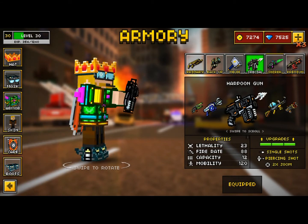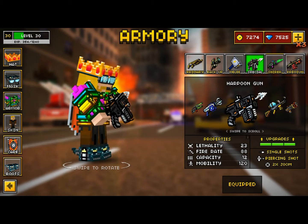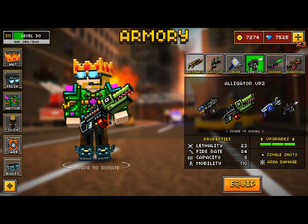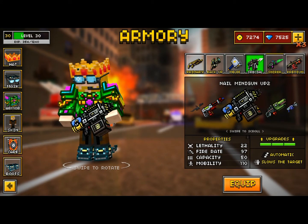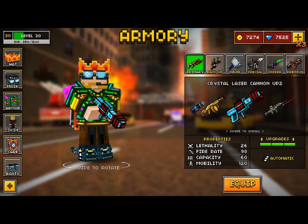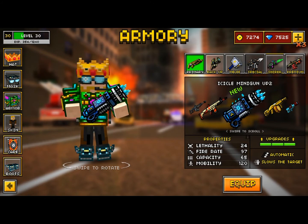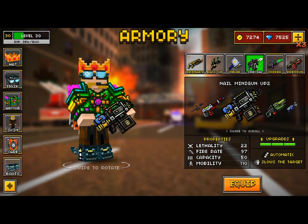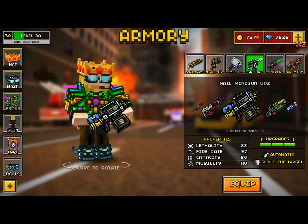They added two weapons for the special category. The Harpoon Gun has 23 lethality — it's decent, you know, it's alright, you can only do so much with it. And then the Nail Minigun, which I think is pretty much an exact copy of the Icicle Minigun: it slows the target, it's automatic, and it's got about two less lethality, but it's pretty much the same.